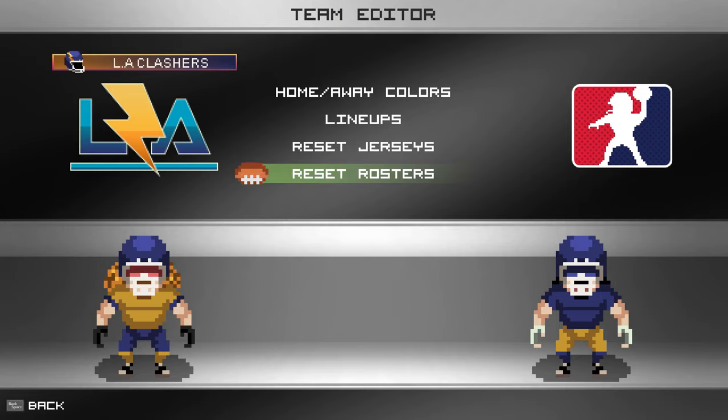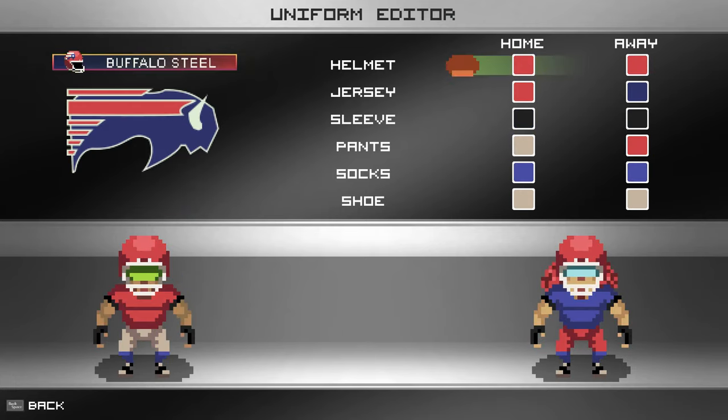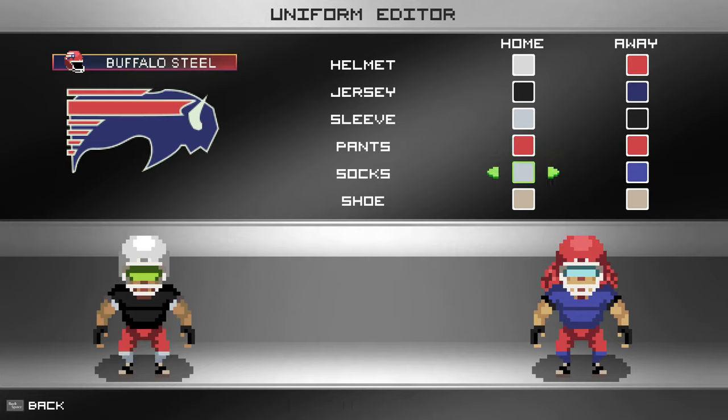If you want to reset the actual team - player names or anything like that - you can do that here. So let's start with home and away colors. Let's go to the Buffalo Steel and make them look different. I want to make their helmet gray and for the home jersey maybe go black - more like the Raiders or something. You could scroll through a palette of colors I have pre-listed.